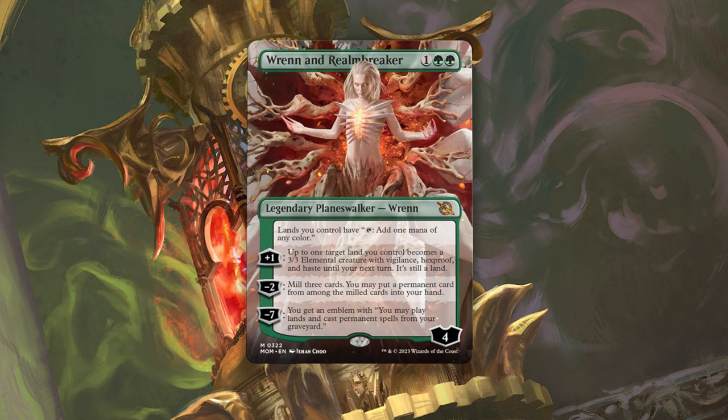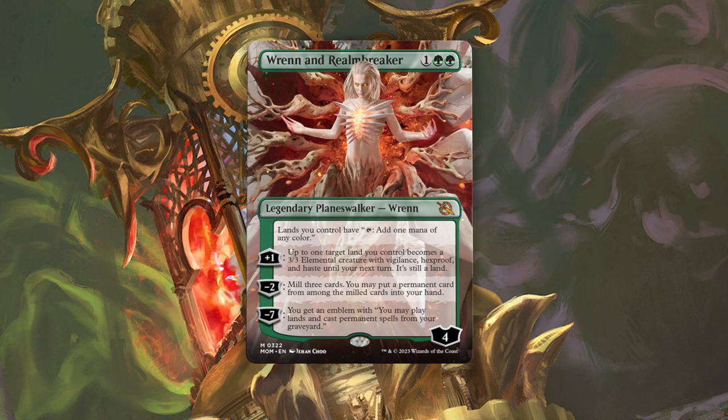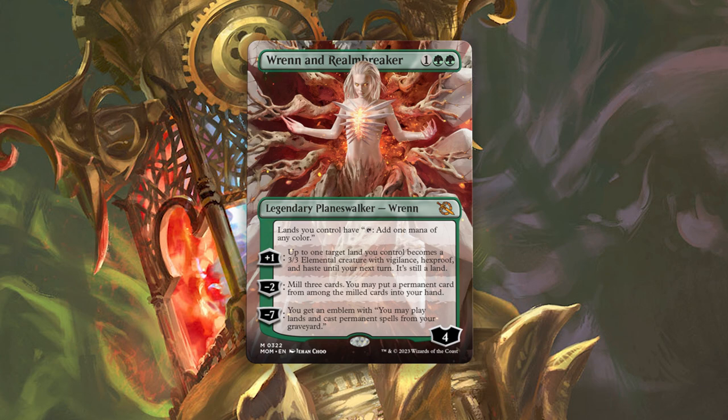First things first, run Ren in Realm Breaker — like the Realm Breaker. That static ability is basically Chromatic Lantern, except it comes with a bunch of other stuff and is so aggressively costed.